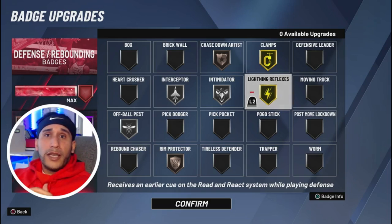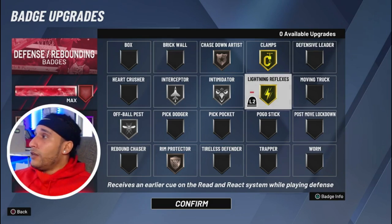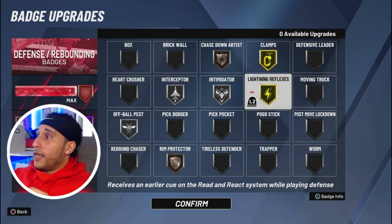I think for the most part, a lot of people aren't reaching their full potential on defense — there are a lot of weird animations happening. Even if you made a lockdown build, your standard is super high: getting into passing lanes, getting blocks, stopping the ball handler. When you don't meet that standard, you get disappointed and search for answers on how to adjust your defensive badge setup. So we're going to try Lightning Reflexes because we know some of the top players run it.